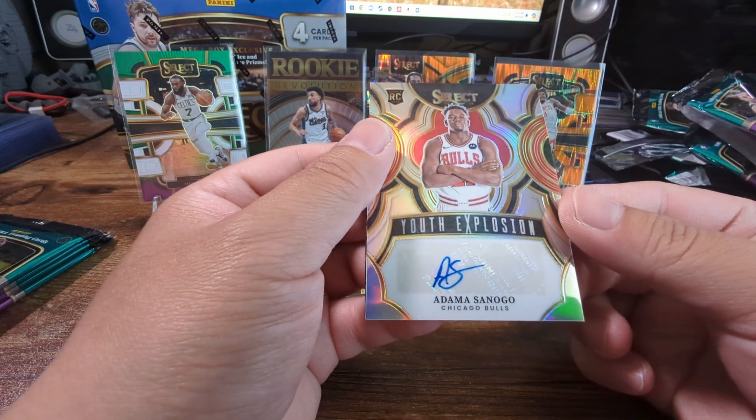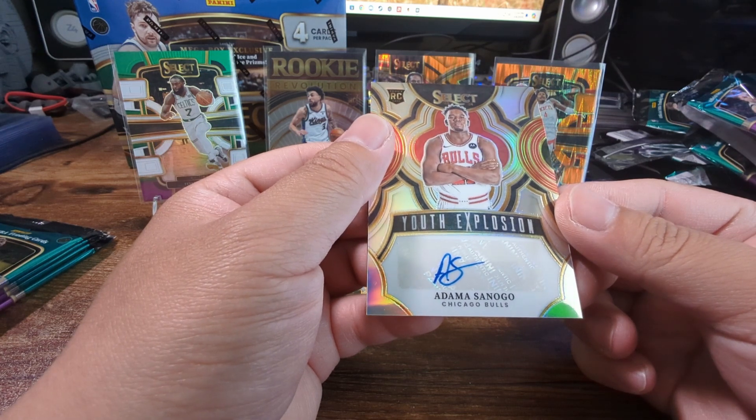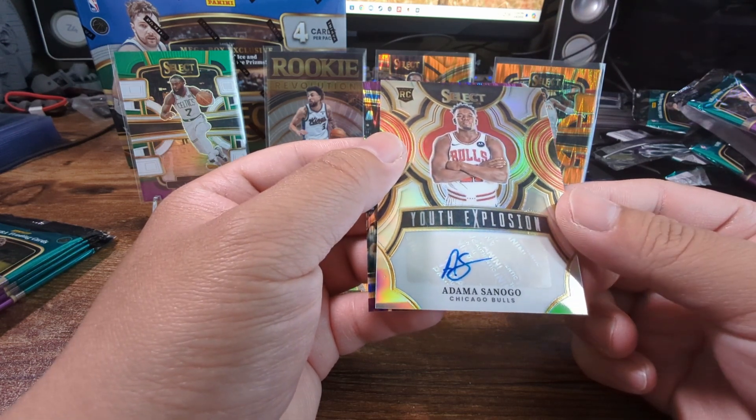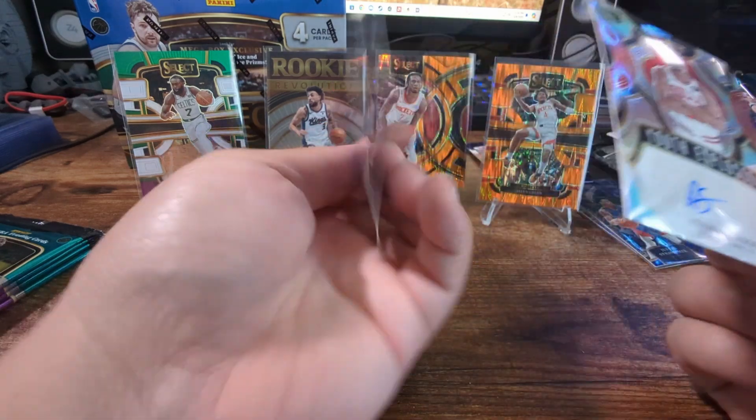Youth Explosion auto - Adamas Sanogo! Wow, wow - very nice. And then we got a purple Kyrie Irving, 66 out of 175. Second box magic - I'll take it, I will take it.